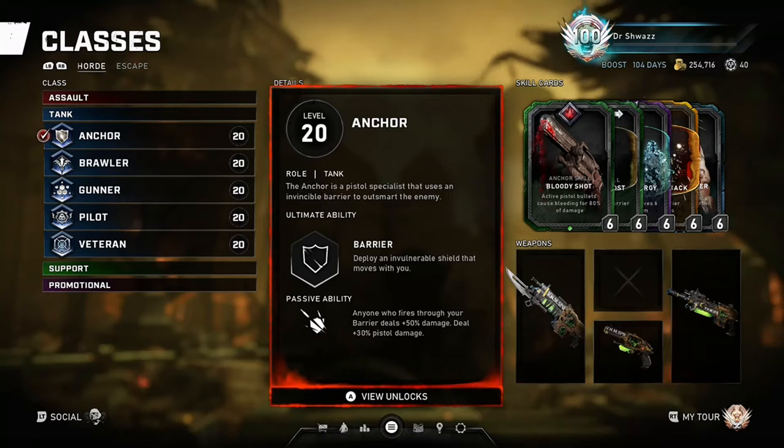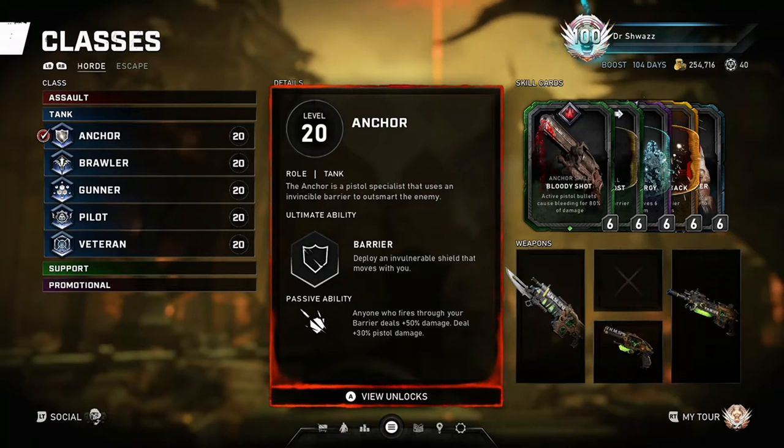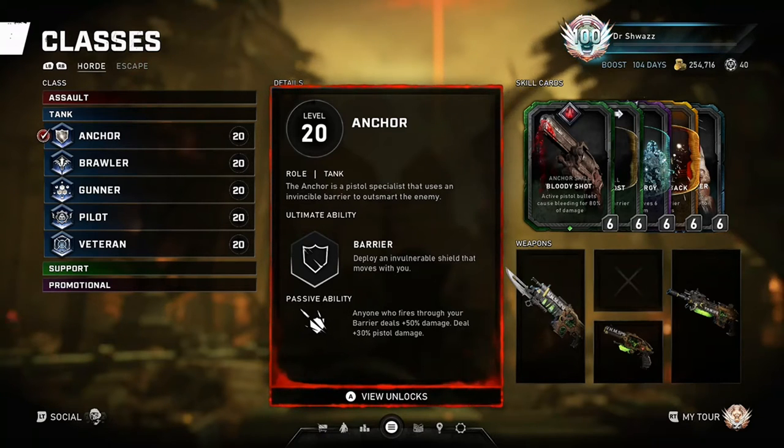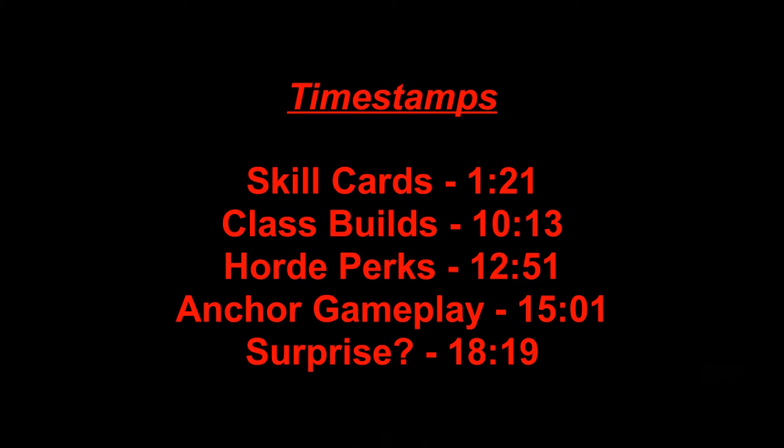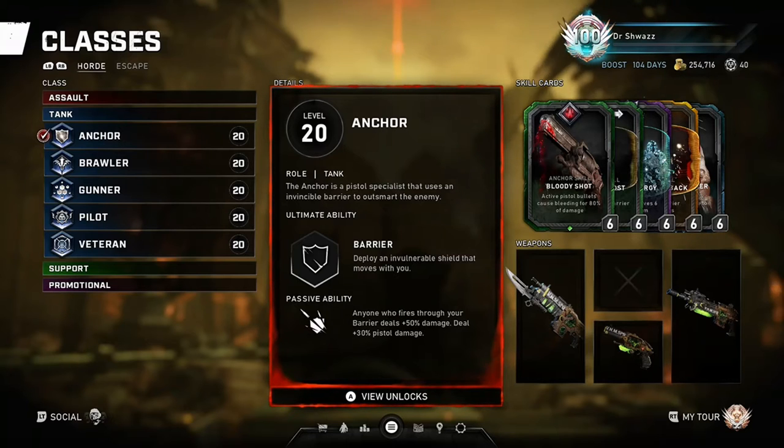The class description states that the Anchor is a pistol specialist who uses an invincible barrier to outsmart the enemy. The Anchor's ultimate ability is the barrier, which deploys an invulnerable shield that moves with the character. The ultimate is really useful at keeping enemies at bay and preventing them from infiltrating your base or team.